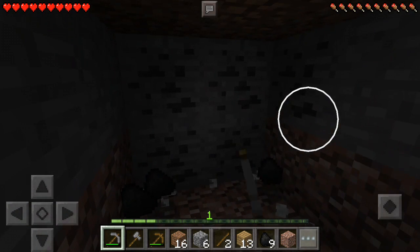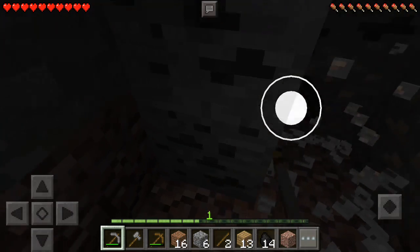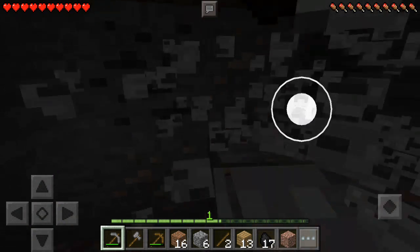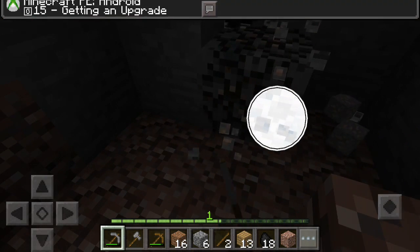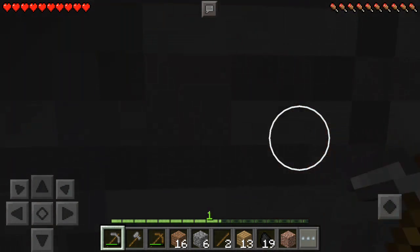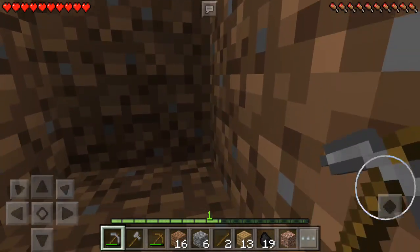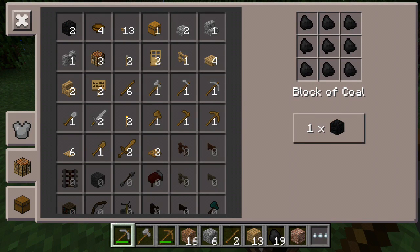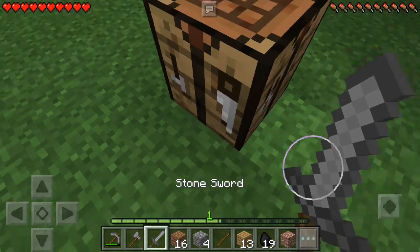I'm a decent builder but I wouldn't say I'm one of the greatest — I have nice cool ideas. Looks like we got our first iron of this map! I like to build houses with multiple different types of materials. For my first house, I know it's gonna be a little basic small house, but I'm probably gonna use oak wood and oak wood planks. Hopefully we can just survive the first night, so I just gotta make a sword and get some food and necessities for starting this world.